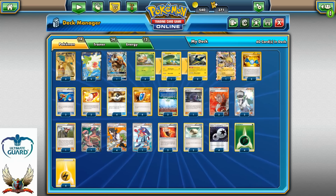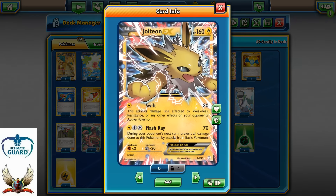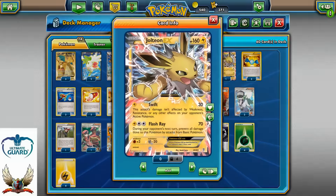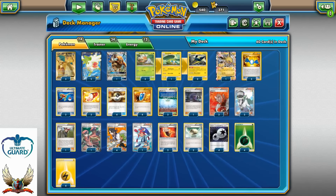Interesting thing could also be a second Tauros GX in my opinion. The good thing about Jolteon is that it has free retreat, so even if I don't have a Float Stone attached, after I get knocked out I can always promote Jolteon to the front. Also, Flash Ray is cool because if I play against basic Pokemon decks like Vespiquen, I can strike for the weakness, and prevent those Vespiquen from dealing damage to my Jolteon EX. Escape Rope or Float Stone can just fix that issue for my opponents.